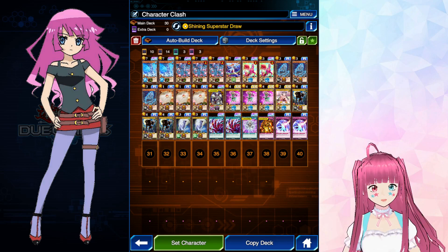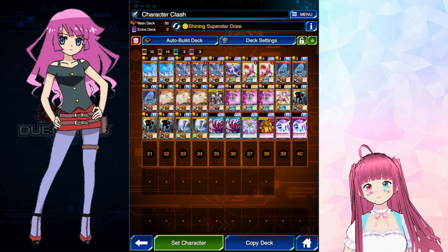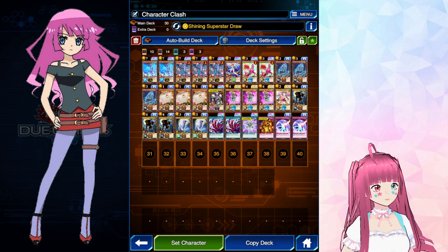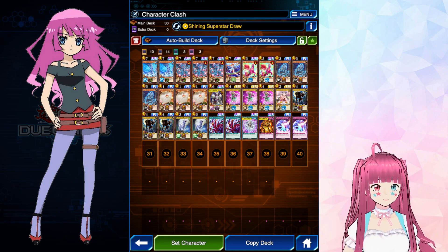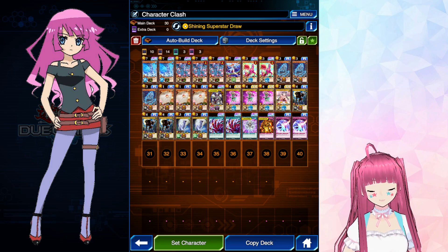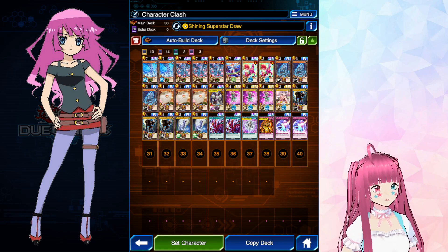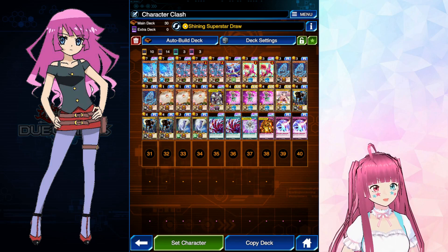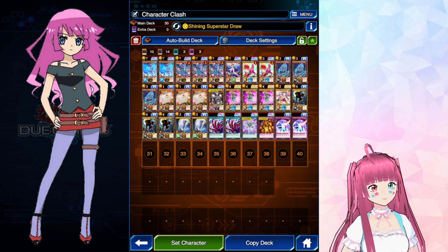Rounding out the list is a Shining Superstar Draw Roman deck. I know what you're thinking — this isn't really a psychic deck — but Shining Superstar Draw is an exclusive skill, and I think as long as it's just one of the three decks, it's okay to do a little bit of cheekery. I was really considering using a one-side reverse draw on Roa, but I figured that would be a little too out of the spirit of the challenge to just bring three big aggro decks when we're supposed to be using character-exclusive skills. Unfortunately, I just was not able to find any good psychic lists that I was able to succeed with. I tried one out on the ladder and lost like seven games in a row.